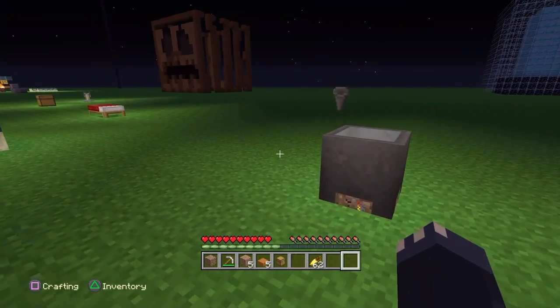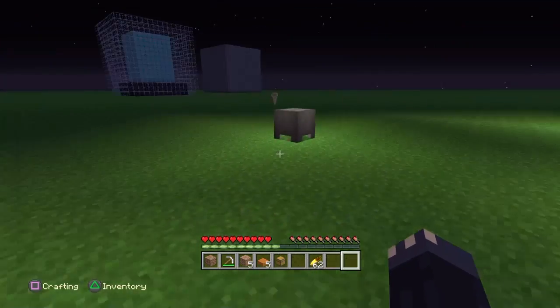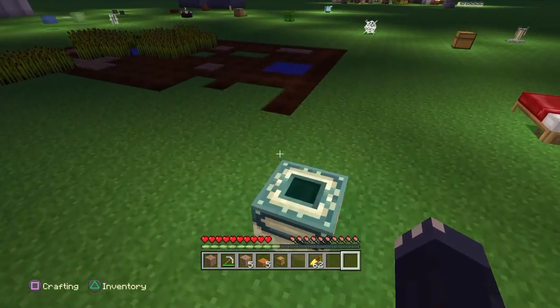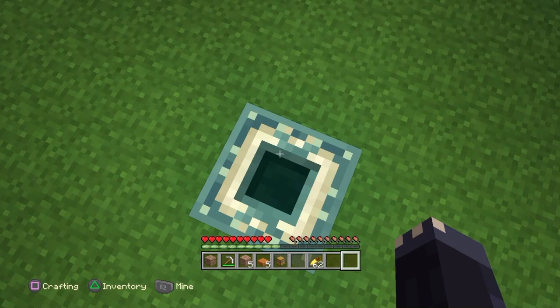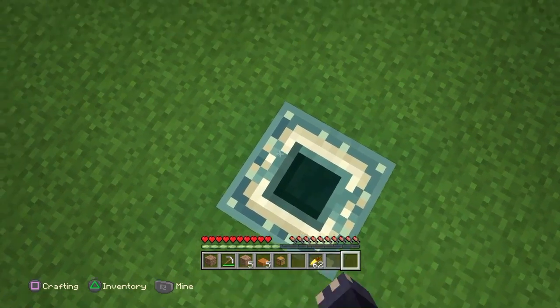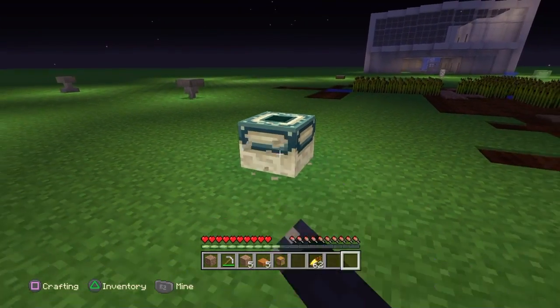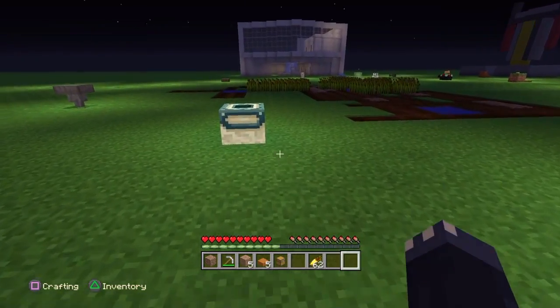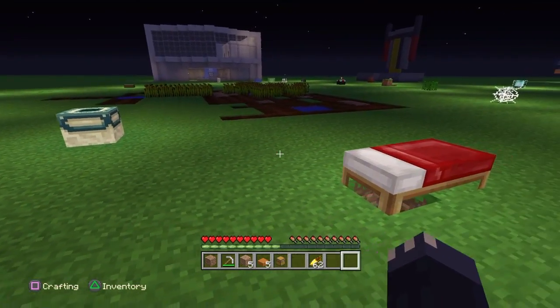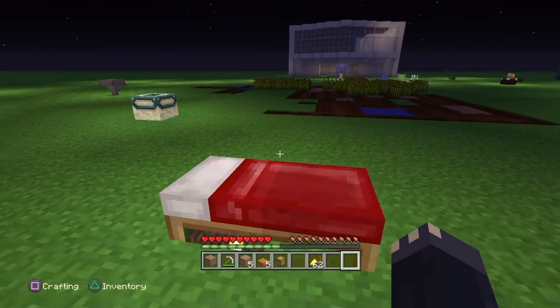Cauldrons also work, and cauldrons might actually be used for more decorational purposes. Also, another block that is not available in vanilla Minecraft survival is the end portal frame — it does cover up the light, but it's not available in vanilla survival.